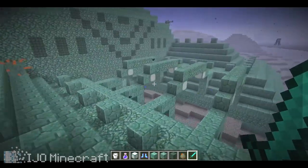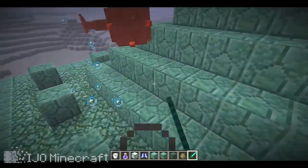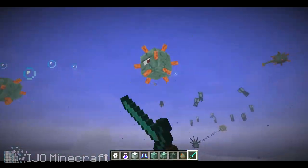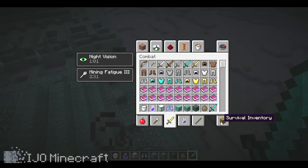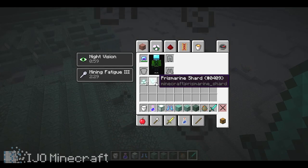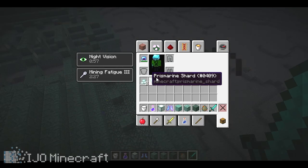They're inside the temple too, just guarding it in there, and if you happen to kill one — they have a lot of health, and they like to kill some squids. Once you kill one, you should get some prismarine shards or prismarine crystals.